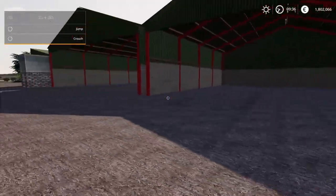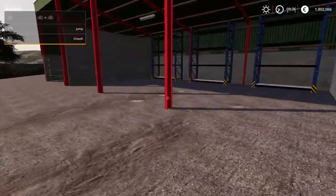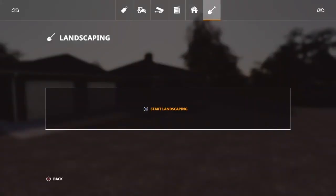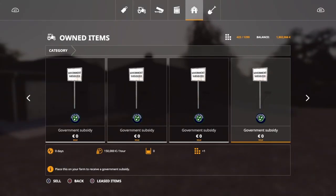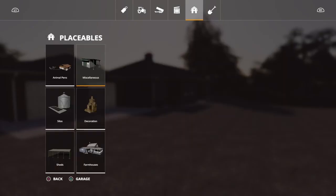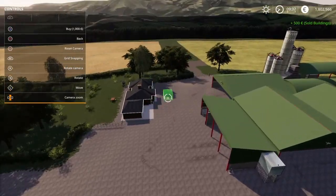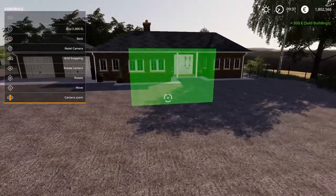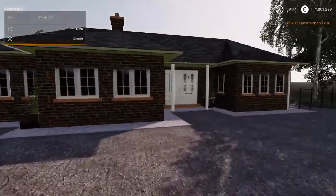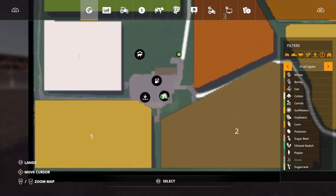If you want to change farm, here's how: go into garage and go to the sleep trigger, sell it, then go into farmhouses again and choose it again. Then you can place it in front of the cow farm — cow farm house — like so. Now you can go to sleep there. And on the map you will see that the farmhouse has moved to this place.